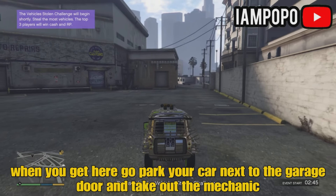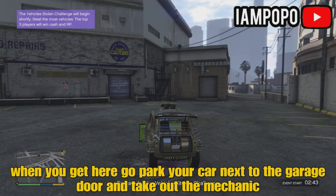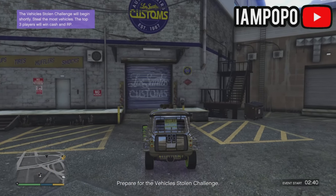When you get here, drive your vehicle next to the Los Santos Customs garage door. Make sure the garage door doesn't close.